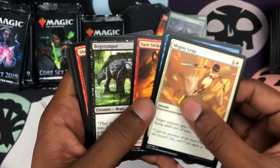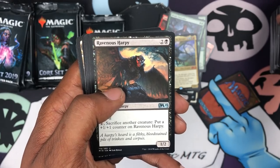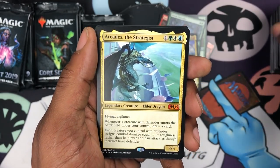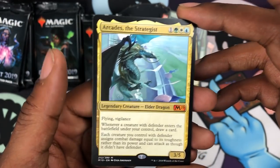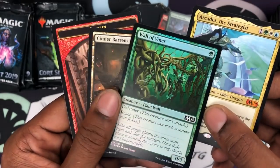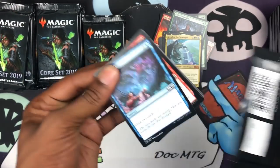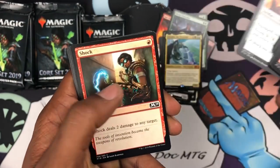One awesome mythic so far — I wonder what the mythic average is for these boxes. We got a Ravenous Harpy and Infernal Reckoning. And a second mythic right after Nicol Bolas — another Elder Dragon! And another foil! Wall of Vines, Cinder Barrens, and a Goblin. So we got two mythic dragons back to back — can we go for three? Can we get the whole family?